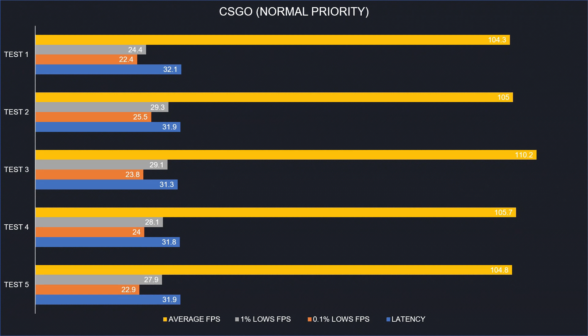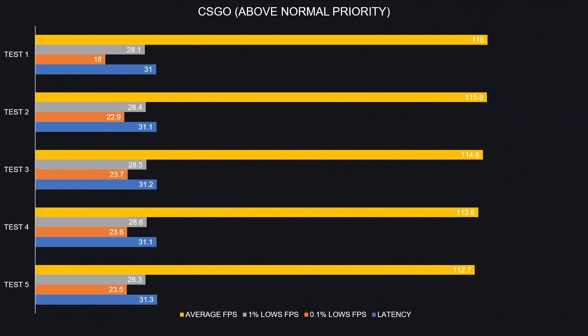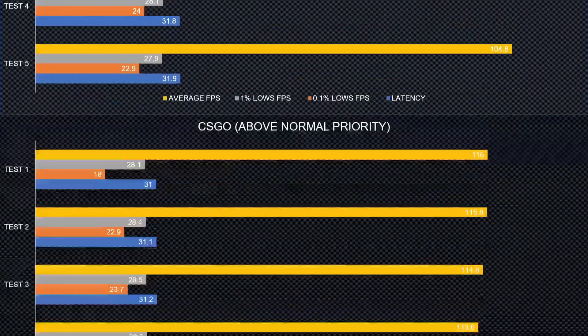Here we have the results: average FPS, 1% lows, 0.1% lows, and latency. If we compare them with above normal priority results, the only huge difference is in average FPS. The 1% lows, 0.1% lows, and latency are basically still the same — we have basically no difference there.